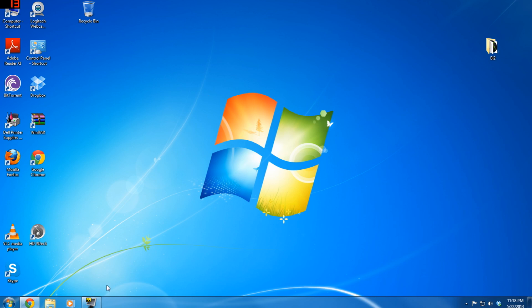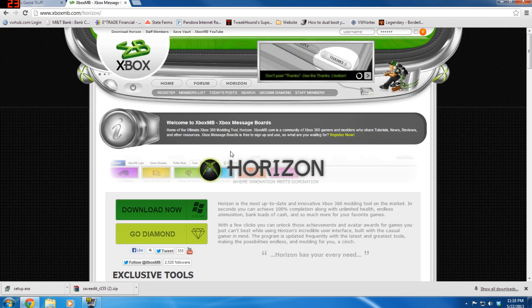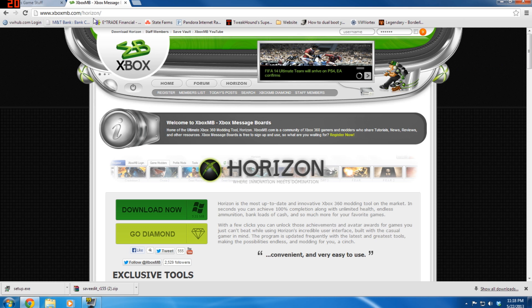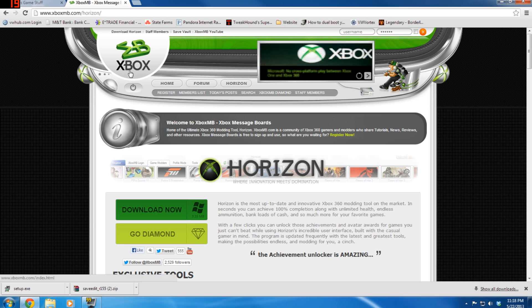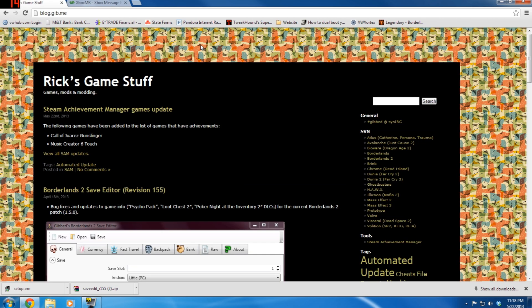After that you're going to need two programs. The first program is called Horizon — you can download it at xboxmb.com/horizon. I'll put the links in the description. After that, you're going to need an awesome program called Gibbed Borderlands 2 Save Editor. The easiest thing to do is type in gib.me — it'll take you to the blog version, and the newest revision will be at the top. Right now we're on revision 155.